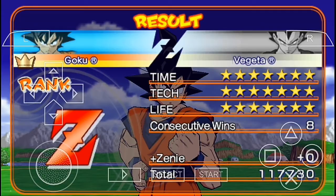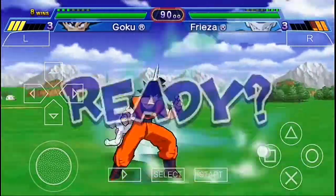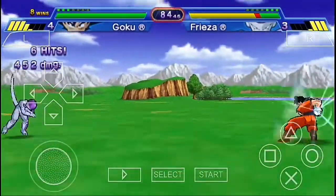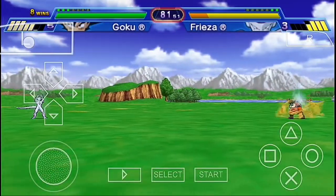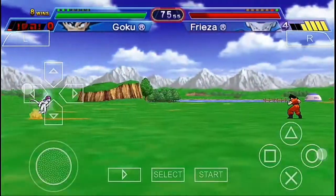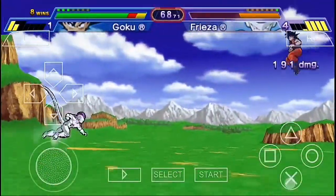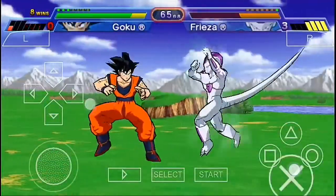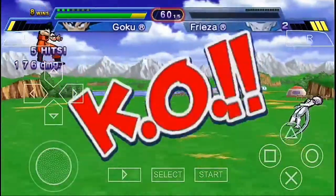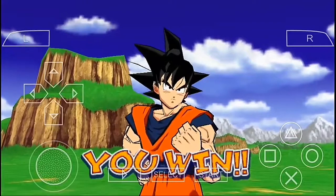We're having Frieza as our eighth opponent. A Kamehameha — I'm gonna end this fight using the Spirit Bomb in the traditional way, but he blocked my attack. I have to give him a few more blows and that's gonna be it for Frieza. Be in defensive position, now attack — a Kamehameha — and Frieza is gone! We won again.